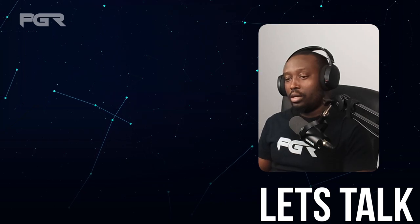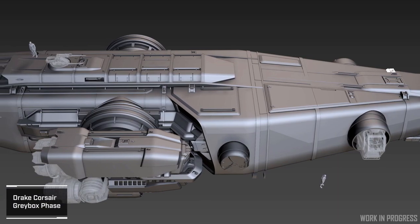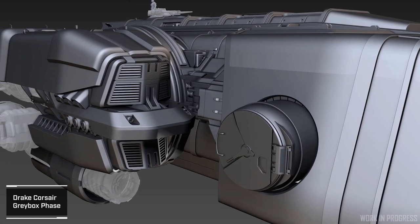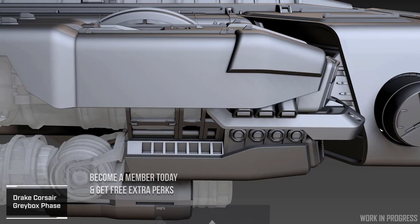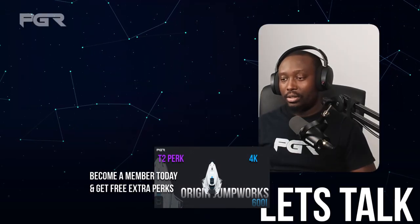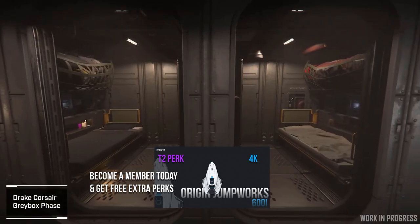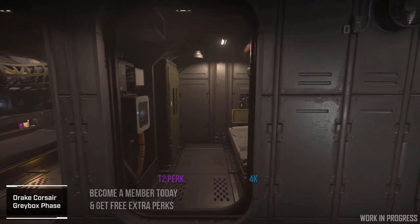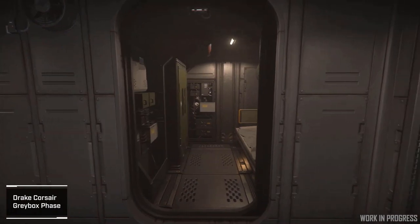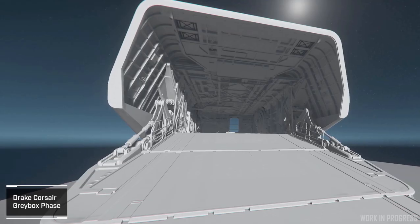Last week they did an all-sprint report for vehicles. The very first one revealed is the highly anticipated Drake Corsair, which is looking fantastic right now. It's currently in the greybox phase, and in this episode they showcased the crew quarters, which look awesome. The loading ramp looks massive.